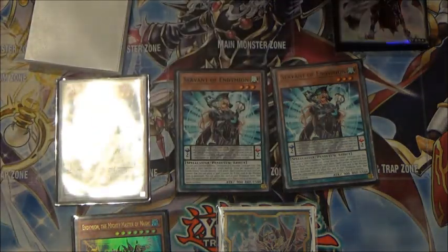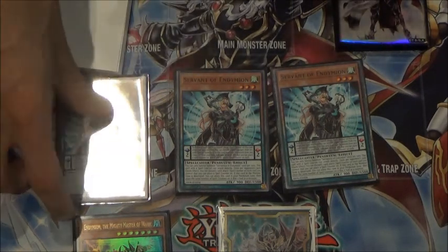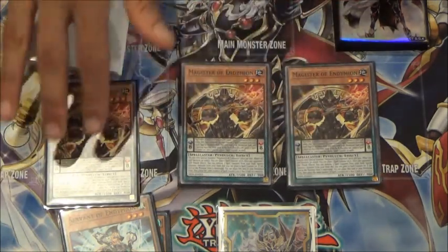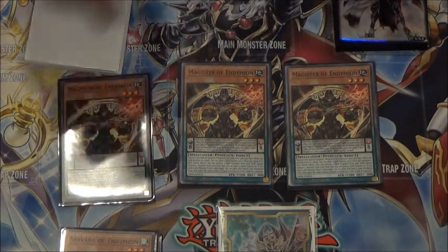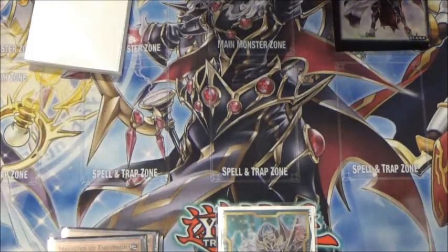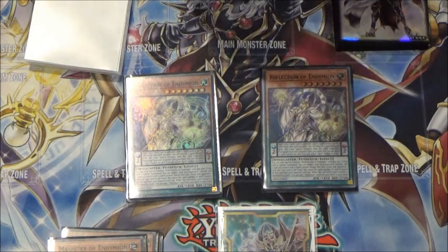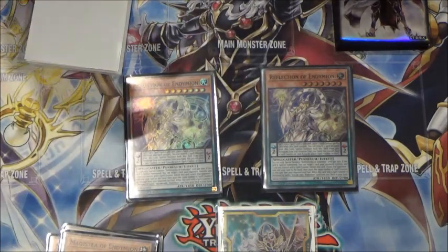Triple Servant — she's your start-up card, main low scale, pretty standard. Then triple Magister as your extender and your high scale. The monster effect is pretty useful as well — remove three spell counters from your field on your opponent's turn to drop one from your deck, so that adds a nice little bit of disruption. Two copies of Reflection — she makes a nice optional scale too. If I don't have the spell counter resources to summon Mighty Master off his own effect, I can just special summon from my hand using Reflection and then he's got the spell counter on him. She's also one of the main things I like to summon off the Magister — summon it on your opponent's turn and then bounce something.